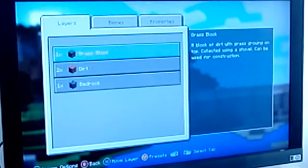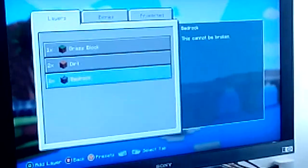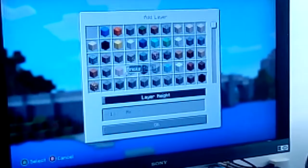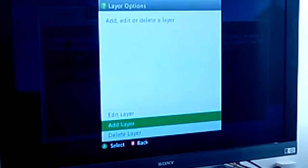First one is layers. So you can just move a layer, or you can add a layer like anything — like cobble — all these layer options.